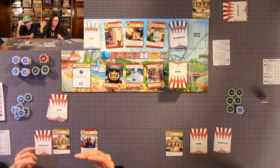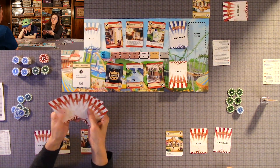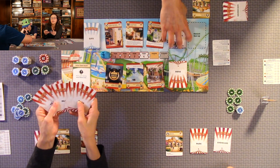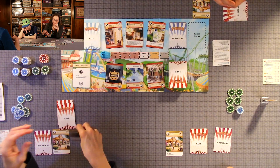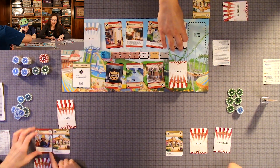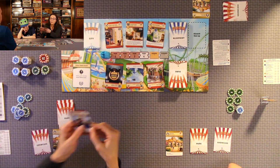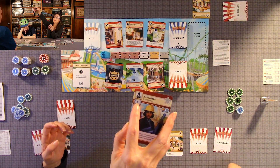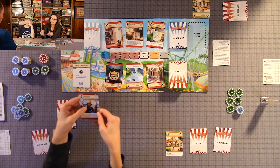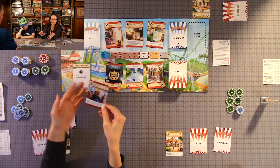The showcase does not count into your hand size, but you can only have five park cards at the end of the round. So if you have more than five at the end of the round during the cleanup phase, you will have to discard down to five. Staff members go over here to the left of your gate. Some of them have little tickets on them — if they have a number there, that's the flat points you get. If it's an asterisk, it's based on quantity of whatever it's asking for.